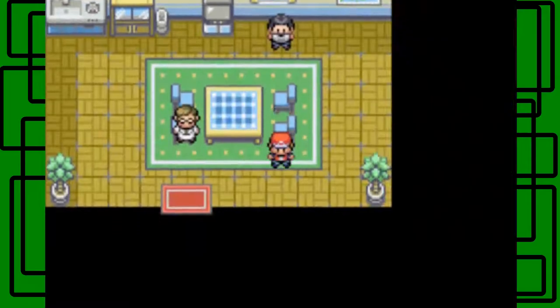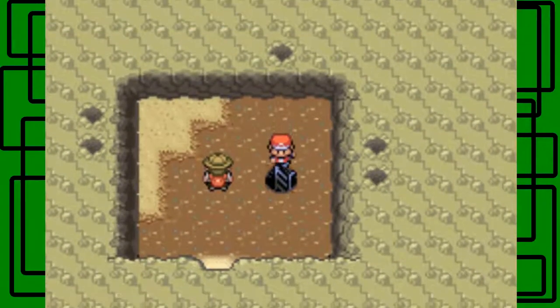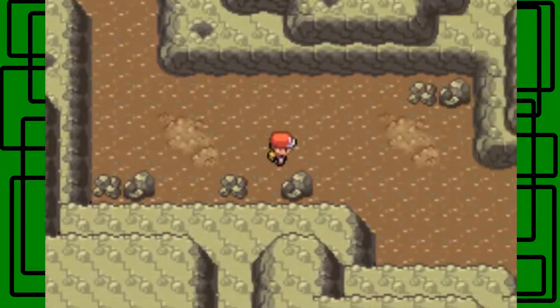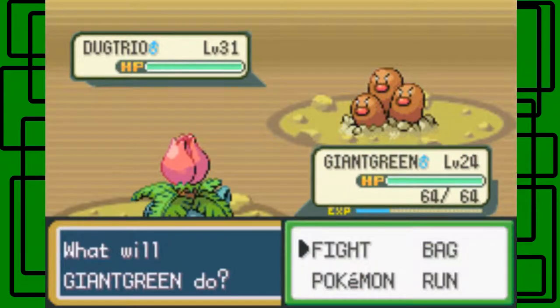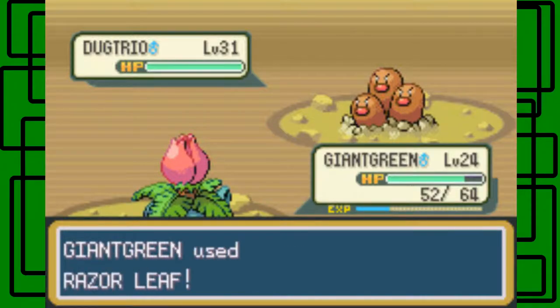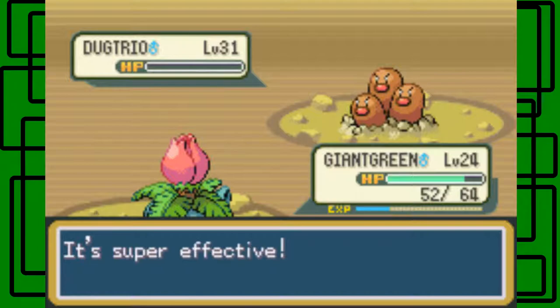I'm gonna keep Giant Green up at the front and go back to Vermilion City — actually we're going east of Vermilion City. Here's a Dugtrio — it's level 31! That's about seven levels ahead of my strongest Pokemon right now. Let's go for Razorleaf. It's gonna use Mud Slap — that lowers Giant Green's accuracy by one stat. But it's a critical hit! We took it out with one Razorleaf. Pretty cool.